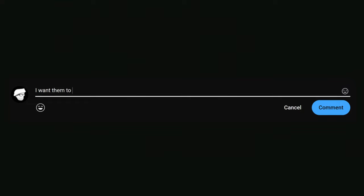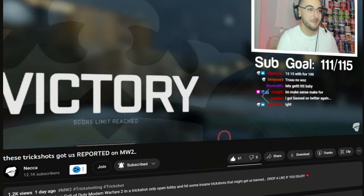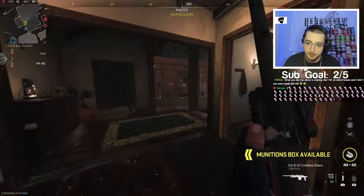Make sure to comment below what OG MW2 map you want to see them bring back next, and don't forget to subscribe if you enjoy and want to see more Call of Duty trickshotting. To get into the Estate house, you can just climb this ladder to get into the window easier too.